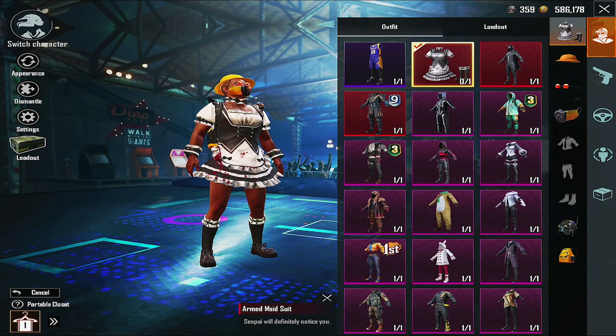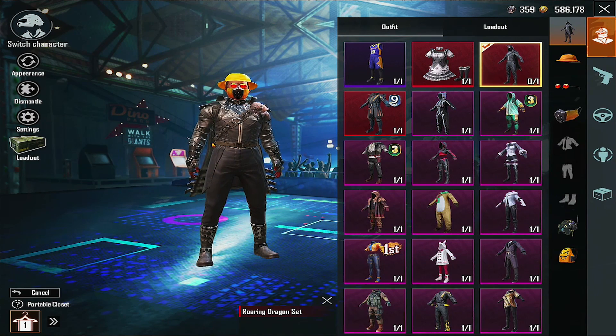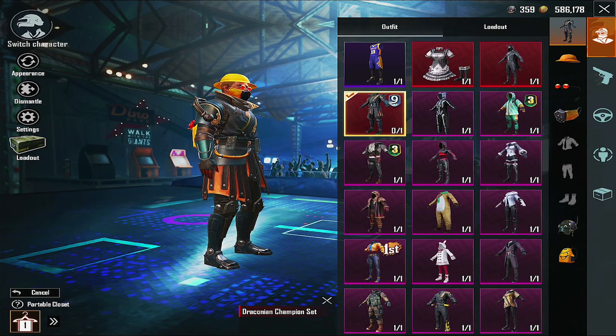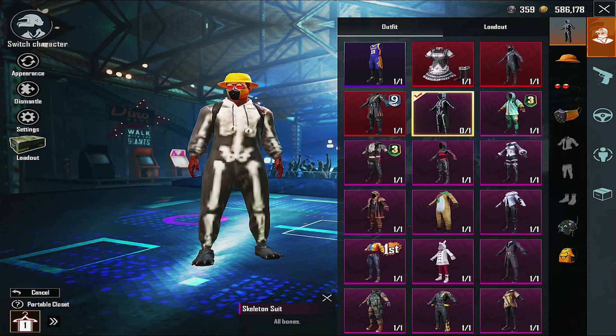All jokes aside, I remember having this outfit back in season two. And going down, I got this one. I chose the all black one. I don't know why, but I kind of like all black because it seemed like it's hard to be spotted. And then this one back in season nine. It looks good too, I ain't gonna lie. And then this one was an achievement.